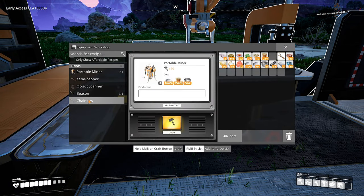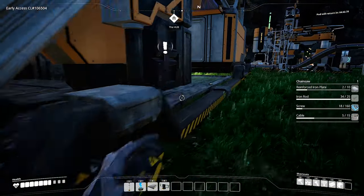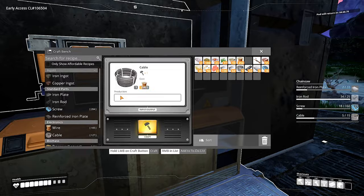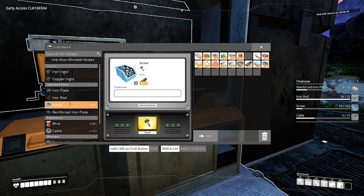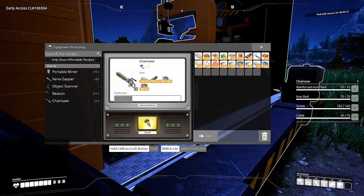So what happened now? I unlocked the ability to make a chainsaw. So let's make a chainsaw, shall we? Now that I can make my chainsaw, things are going to get dirty.